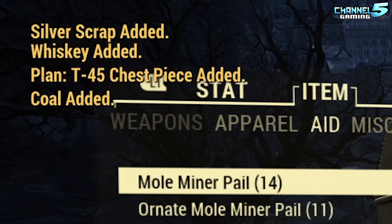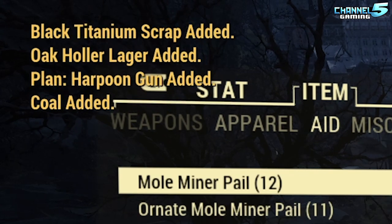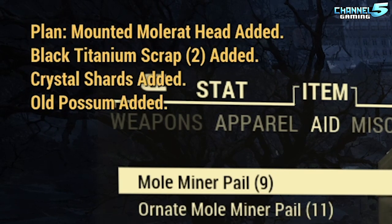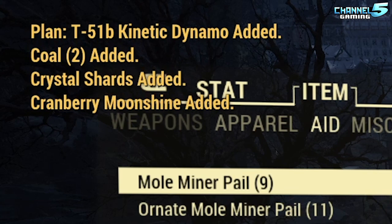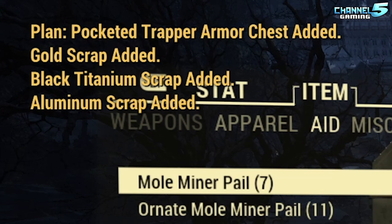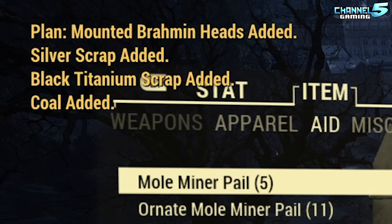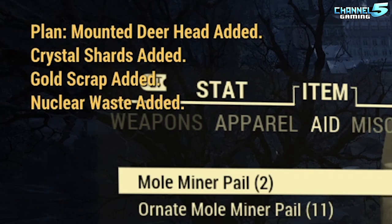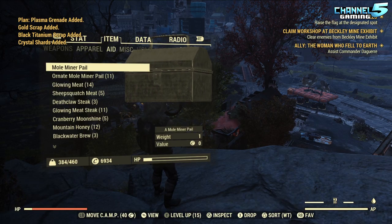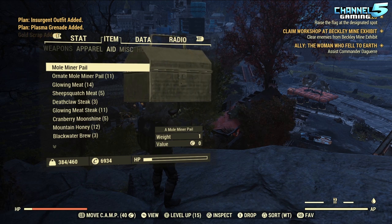Opening mole miner pails: mounted mongrel head, T45 chest piece, prime western revolver receiver, harpoon gun, rusty raider knuckles, guitar sword, mounted mole rat head, T51B kinetic dynamo, mole miner gauntlet, pocketed trapper armor chest, mounted squirrel, mounted brahmin heads, mounted possum, mounted deer head, pocketed trapper armor chest, plasma grenade, insurgent outfit — we already have that.